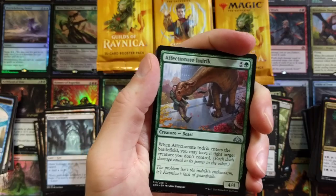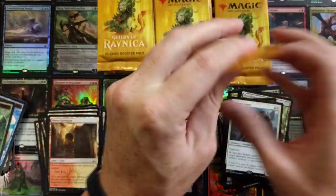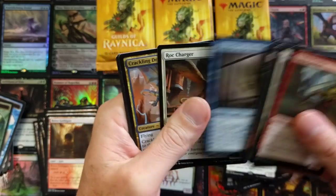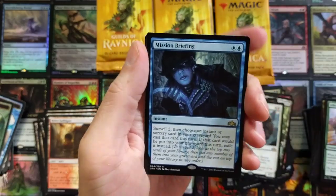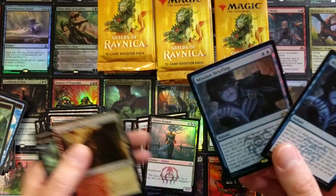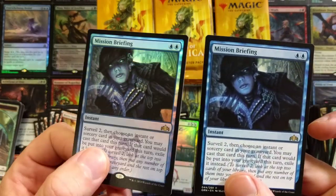Hopefully we pull a Lich's Mastery — Bounty Agent, alright. I'm also doing a Magic: The Gathering meme review segment — did a video yesterday. Mission Briefing — nice hit right there. Oh my god, shut up — this is the best box. Mission Briefing, and right behind it a foil Mission Briefing! Get out of here!